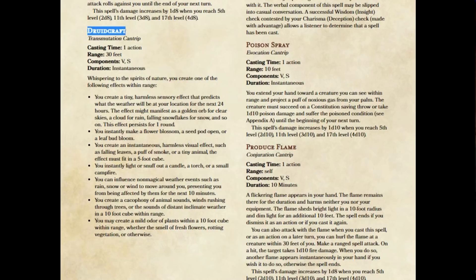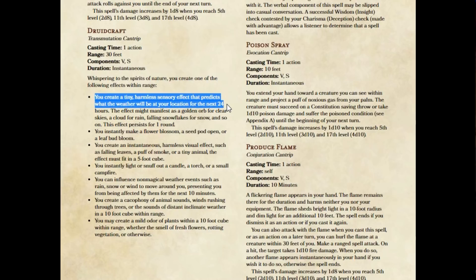I thought they just needed a couple more options — a little bit more to give it that flavor that I think it's supposed to have. So the Druidcraft cantrip: I've kept the casting time at one action, the range at 30 feet, the components at verbal and somatic, and the duration to instantaneous. As before, whispering to the spirits of nature, you create one of the following effects within range. You can create a tiny harmless sensory effect that predicts the weather at your location for the next 24 hours.